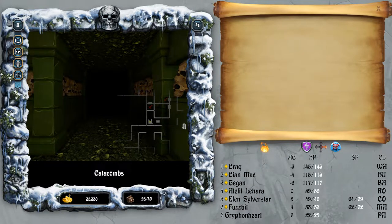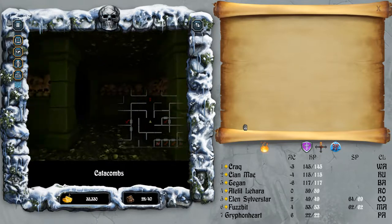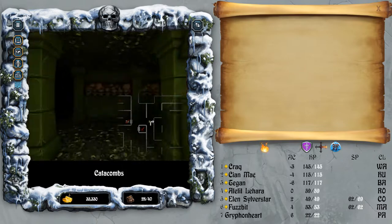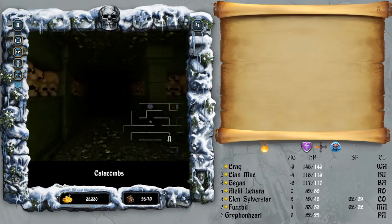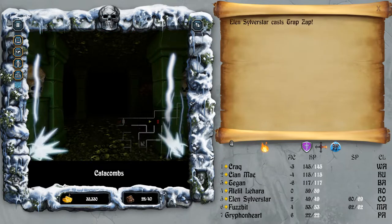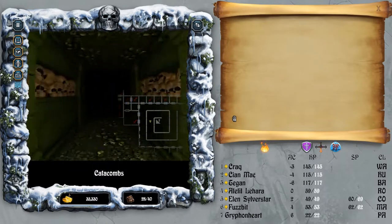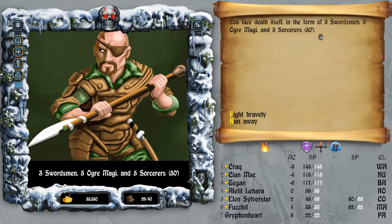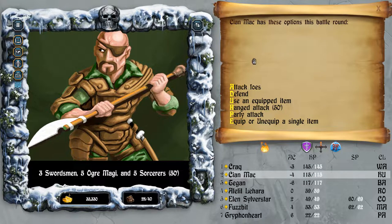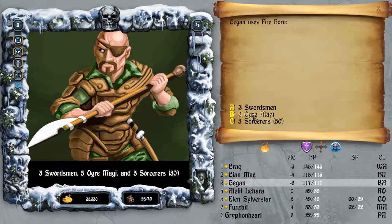Four zombies, two sorcerers - I'm just going to run away. Let's see if I can get down to the second level. Let's try and zap that trap - let's go for another trap zap. There we go, get rid of that. We're heading down to the second level of the catacombs. We're not really exploring here, I just want to get some experience. Three swordsmen, five ogre magi - let's attack them. Kian Mack's got the ranged attack now. Tegan can use the Firehorn on the Ogre Magi.